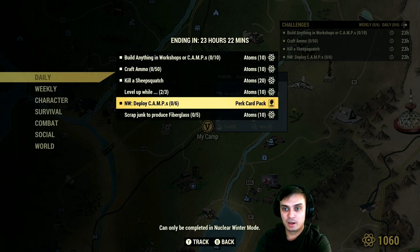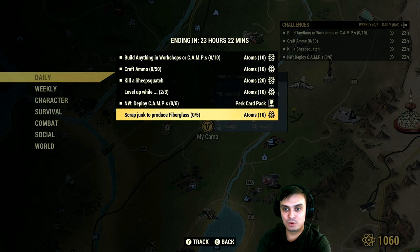For nuclear winter: deploy camp six times — super easy, I'm going to do that definitely. And produce fiberglass by scrapping — basically just produce fiberglass.